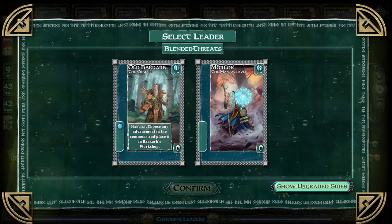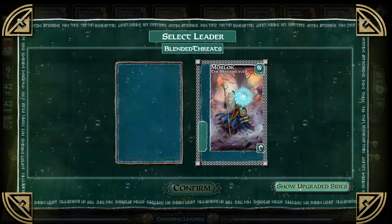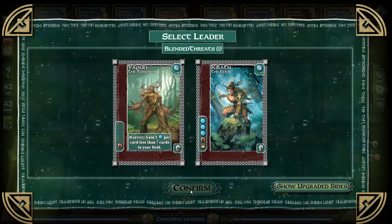I think he's better than old Barcarb. Choose any advancement in the thing and place it in — that's not a bad ability. During the harvest, choose any advancement. I don't understand how to use this guy well enough, I'm gonna actually choose him. Gain one mana per card less than seven cards in your field. These both have rot.